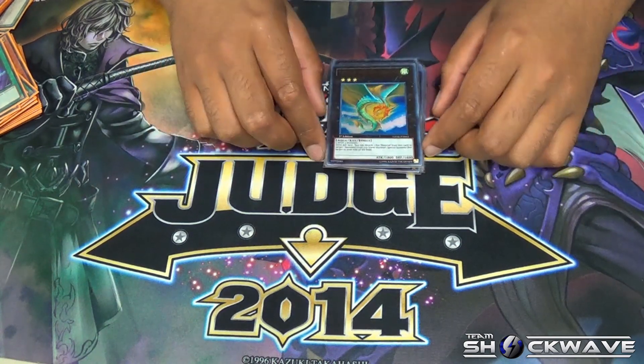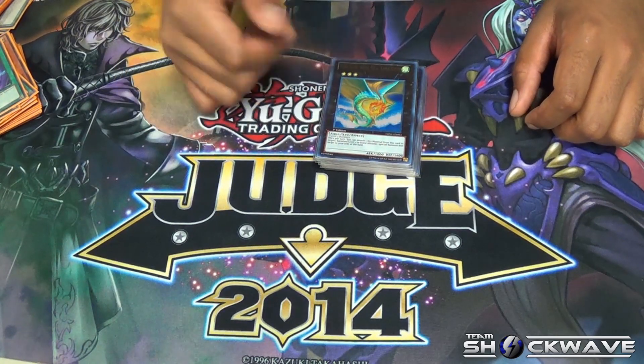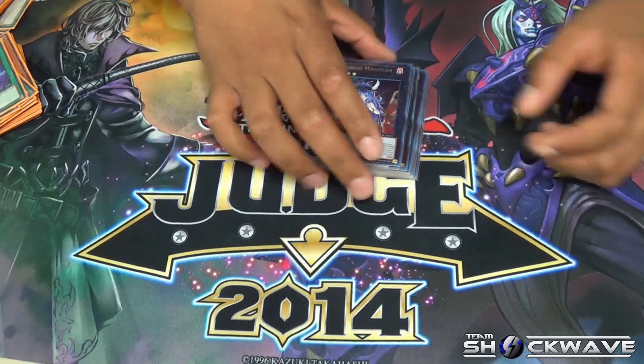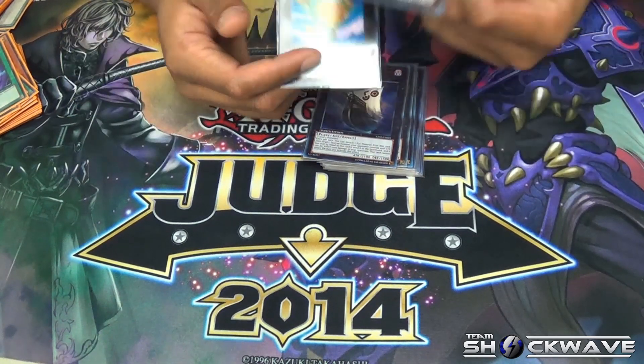The reason for La Valiere is at times when I actually remove one of the heraldic beasts from play for their effects, I can get them back on the field. And then I run Number 11: Big Eye — sorry, Downer Magician. The only reason I run this is mainly for La Valiere: I activate the effect, get it back, and overlay over.